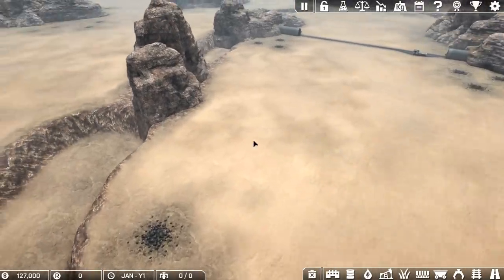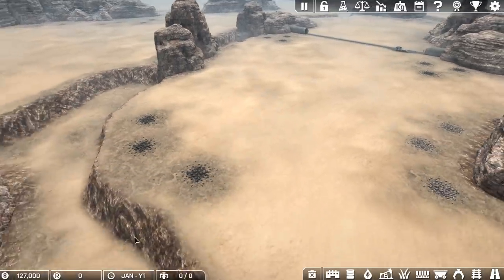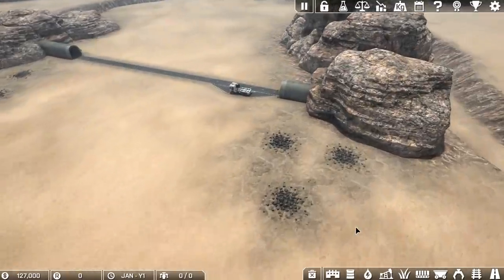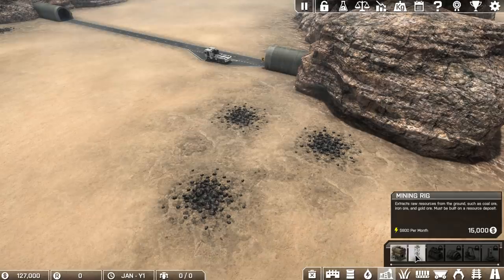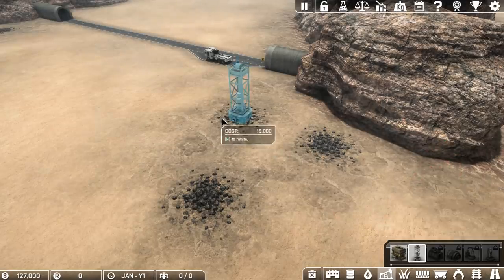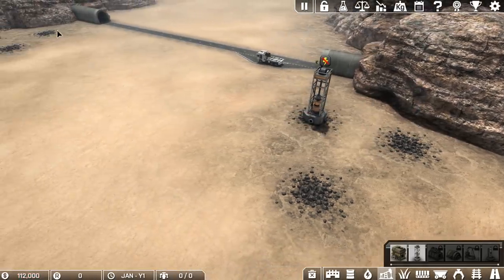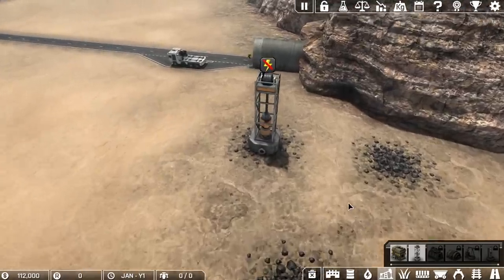There are other deposits off on the map. At the moment we're limited to this area, but later on we'll be able to expand even further. So how do we get this stuff out of the ground? We're going to start off with the mining rig. Now this costs us 800 a month in terms of electricity. This game is all about balancing your output against your power usage — I love the simplicity of this game.